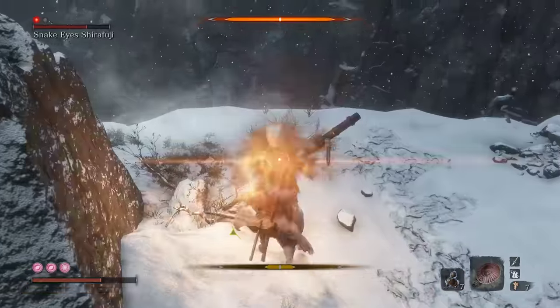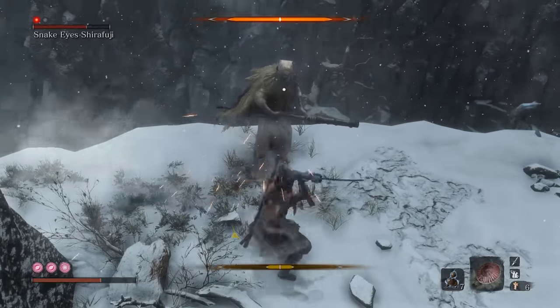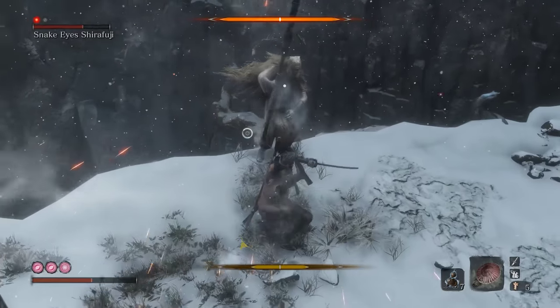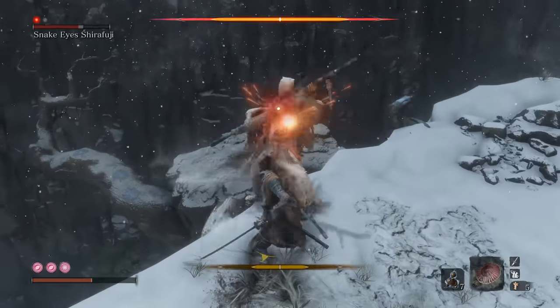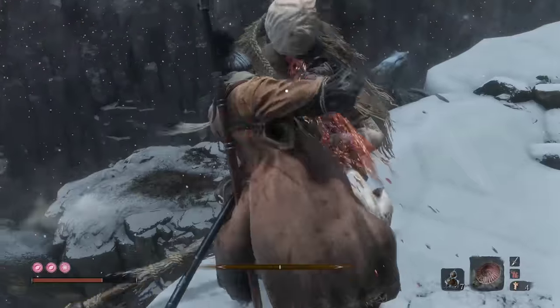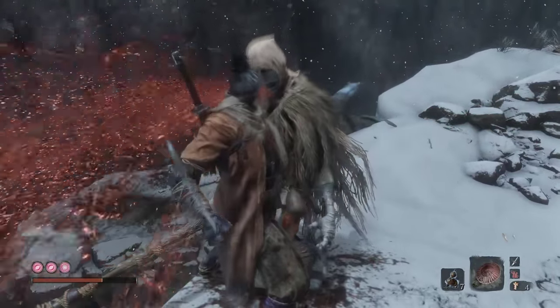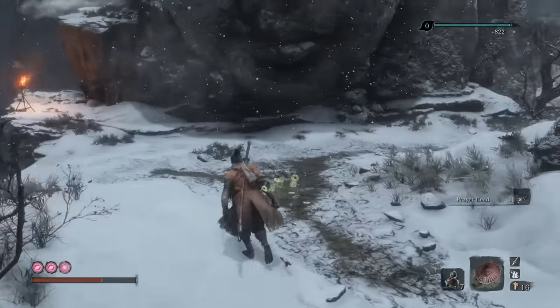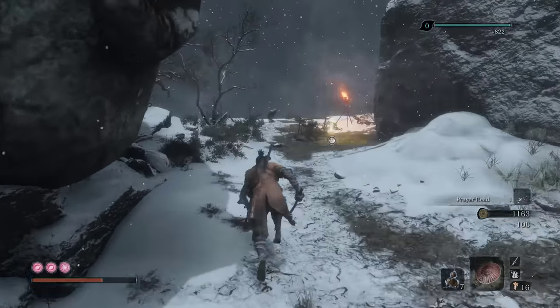The basic thing here is honestly I'm just spamming the shit out of R1, and then hitting R2 anytime she tries to do anything — the shots, the grabs. Prayer bead! Probably would help if I upgraded my Sabimaru, so I might do that.